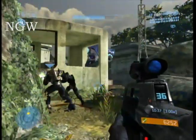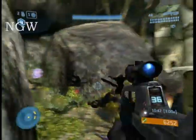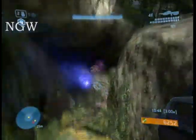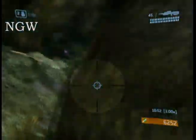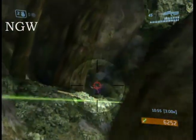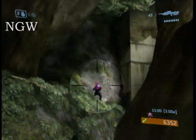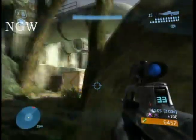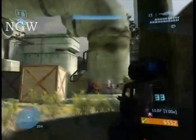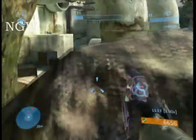You also have to watch out for the Arbiter drawing the brutes behind you. Sometimes if you go up the left of this ridge and take out those jackals, he will get the brutes' attention and draw them down below you. Then he will die and not be able to handle them himself, and you'll get flanked from behind. If you move up there quickly enough you won't, and you can jump on top of this rock to get a real nice height advantage on the brutes and take them out pretty easily.